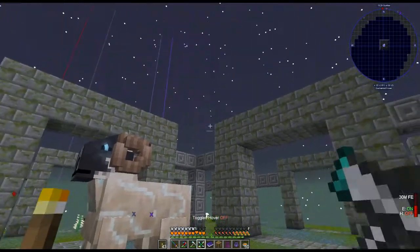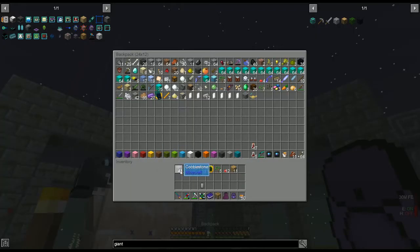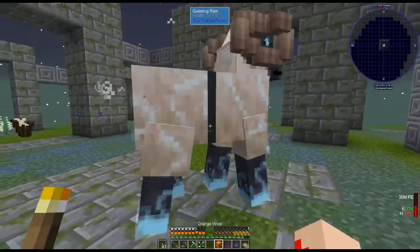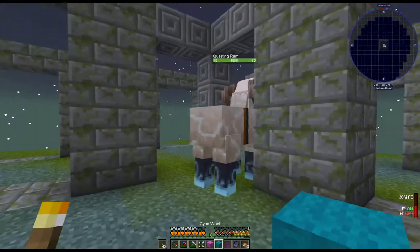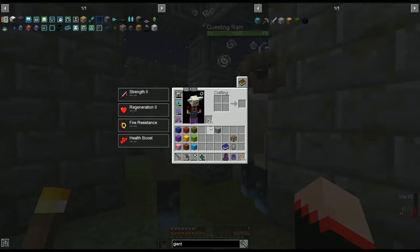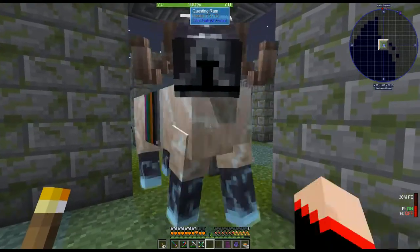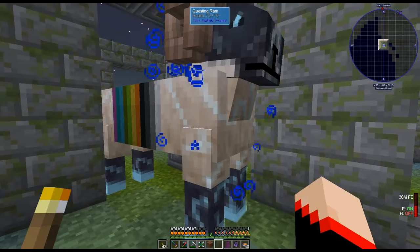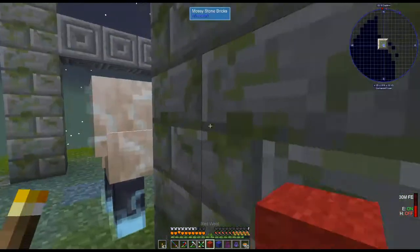So the way the questing ram works — we're gonna turn off our hover. We're gonna take out each of the colors of wool. What we're gonna do is feed him all the colors of wool and it's gonna make him fatter until he's a beautiful coat of rainbows — coat of colors, whatever you want to call it. There is no particular order, thank goodness.